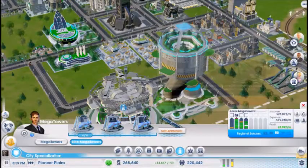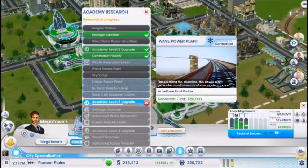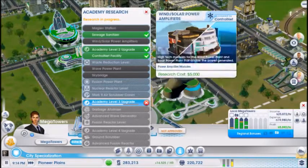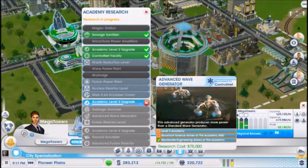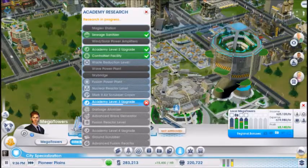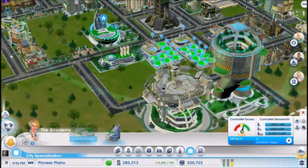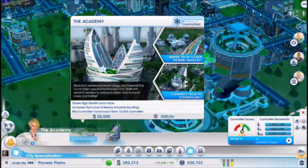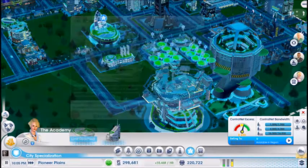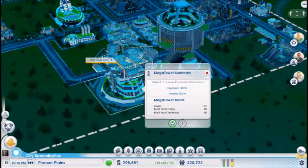I wanted to research the sky bridge, but I don't think you can research everything — I think you can only research one per tier. So for this one I'd probably do the garbage atomizer. I'm probably going to have to lay another academy if they'll let me do that — I haven't even checked into that. So the sky bridge is going to be out of the question on this one.